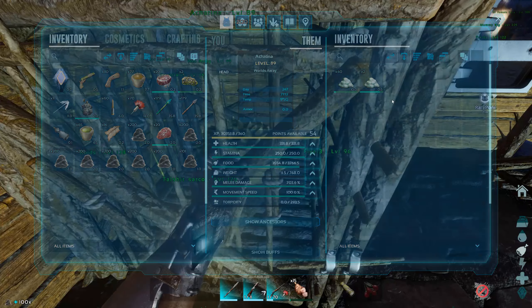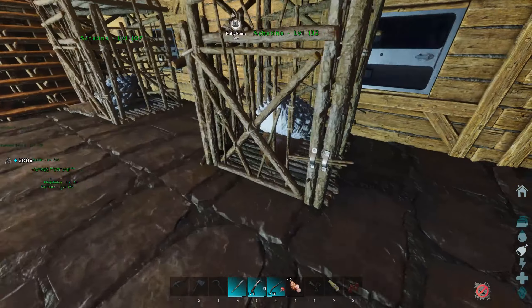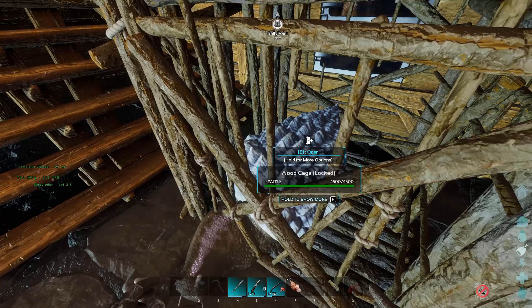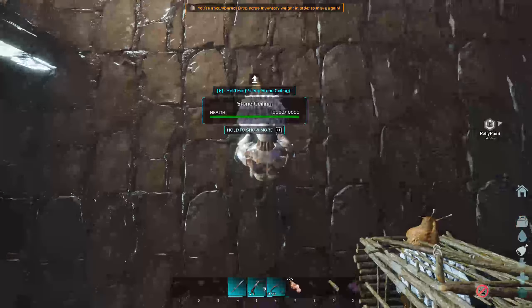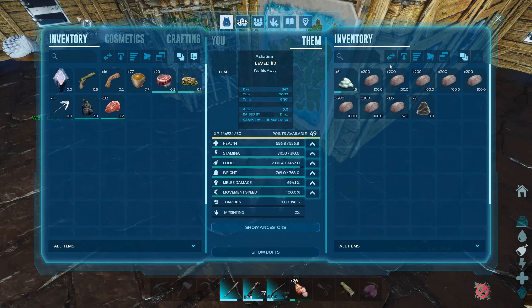If you want a load of them — maybe 10 to produce 1000 paste per hour or 20 for 2000 — it's probably best to weigh them down with something heavy like stone. Have a snail pen full of them, and then you can take the weight off a couple of them every time you want to breed any. You can pick them up with the interact key — E on the keyboard — and throw them by double tapping F, or carry them in your arms on a mount if you need to move them around.